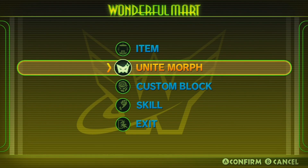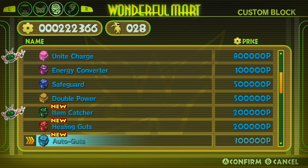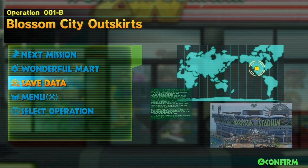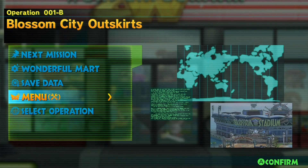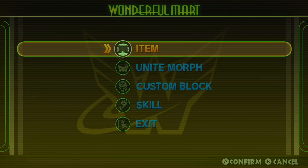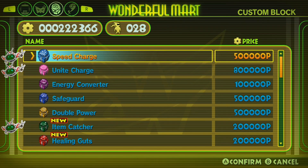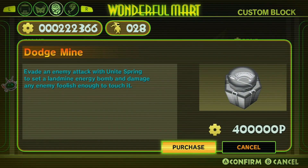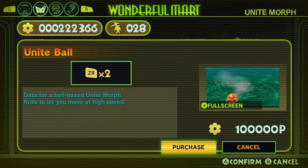So let's go ahead and just go to the Wonderful Mart. Let's see what we can buy. One thing we're going to check real quick is how many vegetables I have, because if I can make a credit card, we're doing that. Not quite — damn. Because if I had a credit card, I would make the ukemi, because ukemi is crazy good. So let's just go ahead. We can buy Unite Ball — I want to buy Dodge Mines but I don't have enough. I could buy Unite Ball, which is actually pretty useful for evading some stuff. So we'll just buy that.